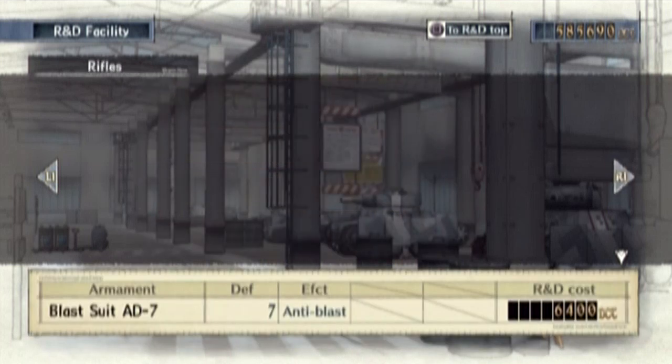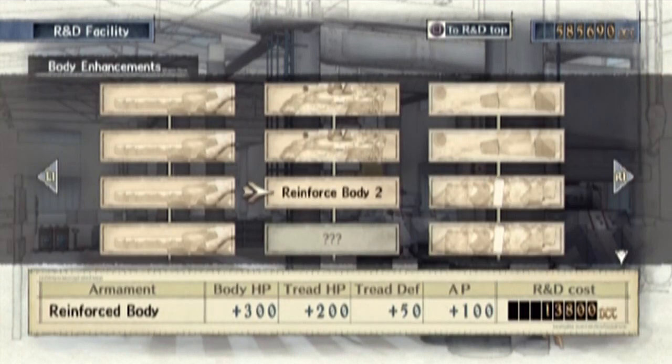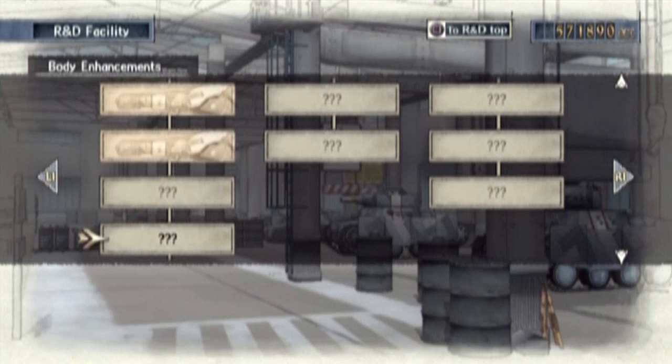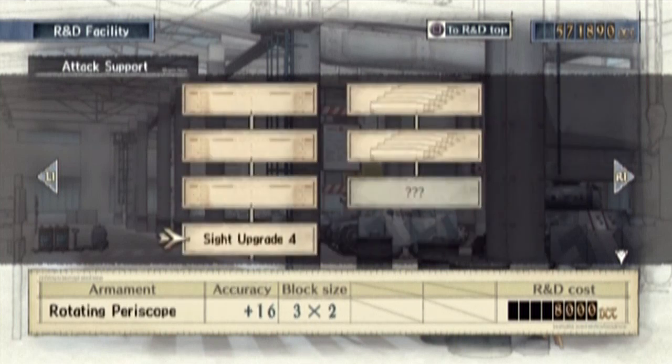Okay, now the big one — Edelweiss. Reinforce Body 2: Body HP 300, Tread HP 200, Tread Defense 50, AP 100. Oh yeah! This is basically the elite upgrade for the tank. Now you can move farther. Oh my god, that's so nice. Treads and other stuff, don't care. Accuracy! Rotating periscope, bitches.